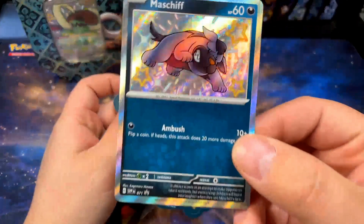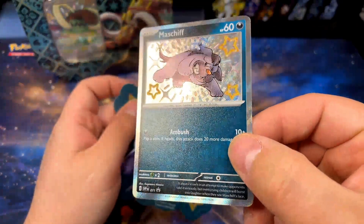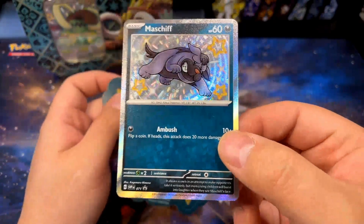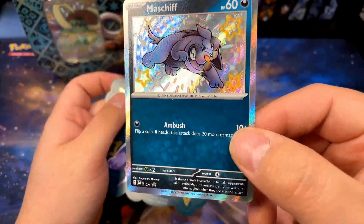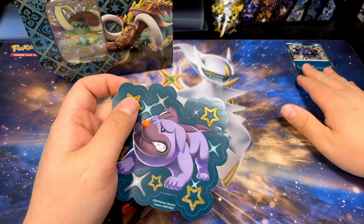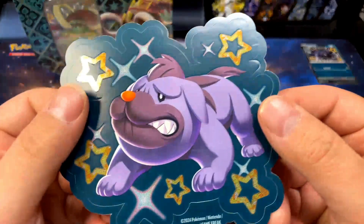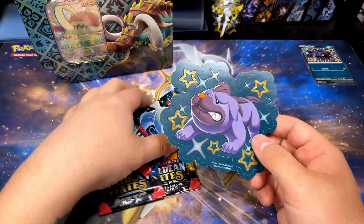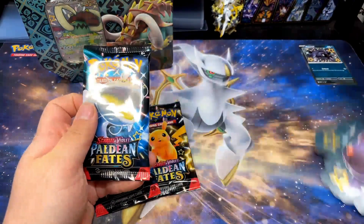We get our nice promo here — the Maschiff shiny, very cool. Love the little yellow noodle stars, I don't know what to call them, but that's what they look like to me. I like the promos, I like the shiny cards in this, and you also get this tech sticker which is pretty massive comparatively to your pack. Also pretty cool.